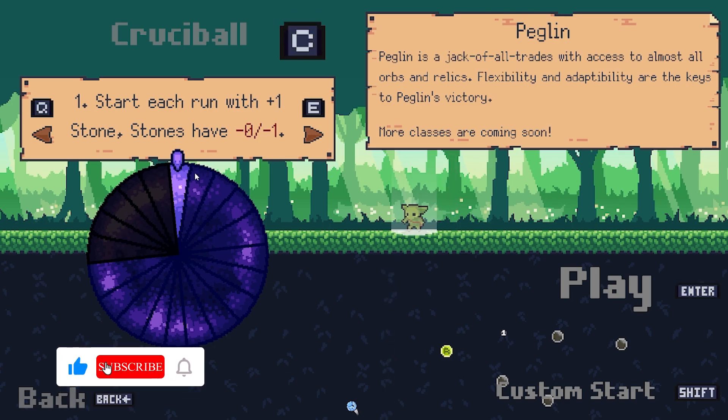Forest floor 1, Crucible 1. 15 gold. I wonder why it starts with the gold, I feel like it shouldn't. Maybe it's just to compensate for a potential level that doesn't give you enough gold to actually do anything with first.